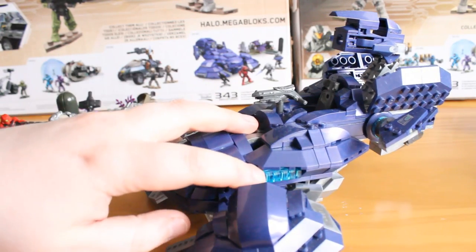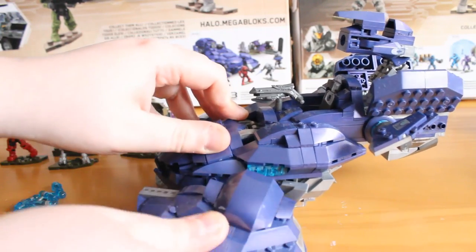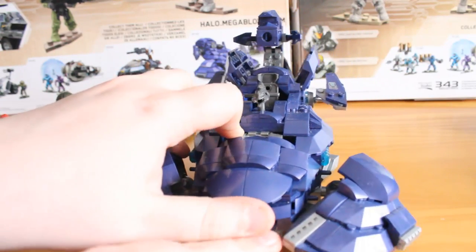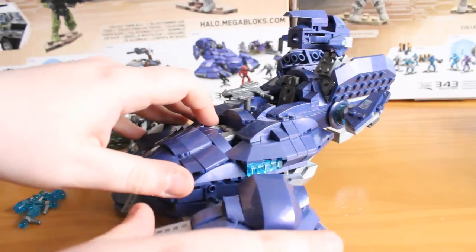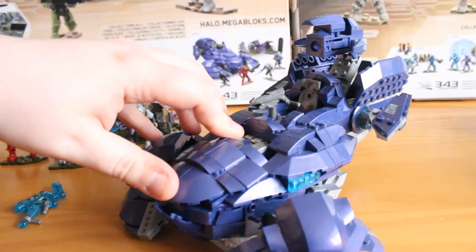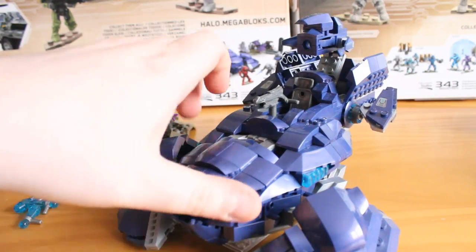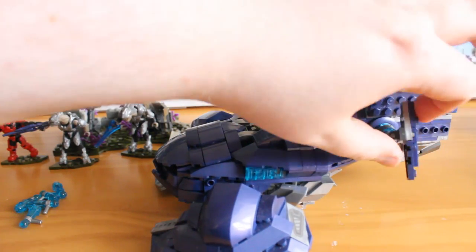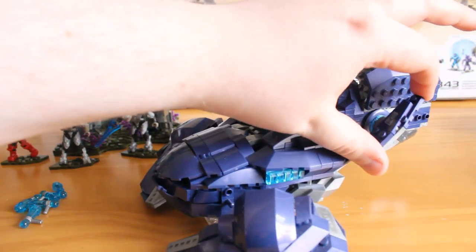If you rotate around, you can see there's nice blue detailing on the hover effect. These pods completely rotate — they're on the same joints as the scarab legs. They have a nice range of movement; you can rotate them and flip them. They also pull off fairly easily if you want to do a battle damage version. You also have these flaps, which rotate fairly well — they can rotate around and a little bit inside.